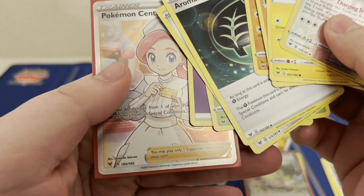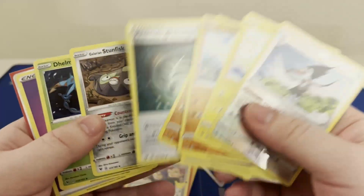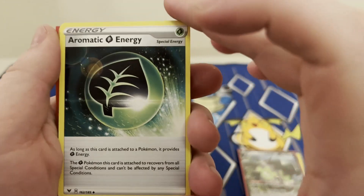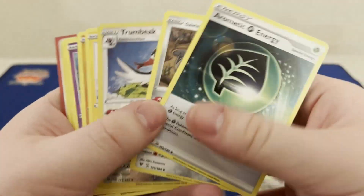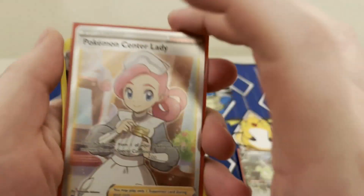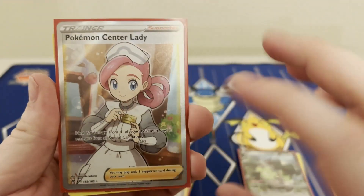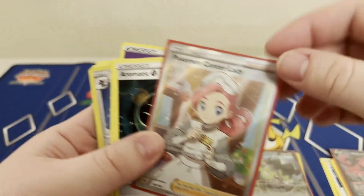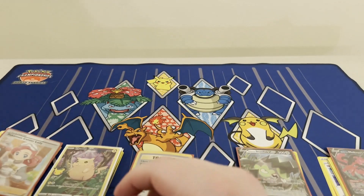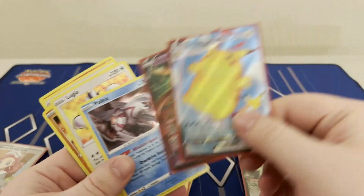Non-Celebrations pack — this was Vivid Voltage. In here we got the aromatic grass energy, didn't see a ton of play but you could play it with Lugia for some grass shenanigans. We also got the full art Pokemon Center Lady — one of the best pulls we got this week. Absolutely love this art. Who doesn't love full art supporters? Beautiful.